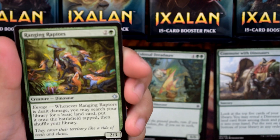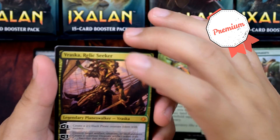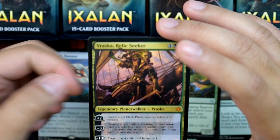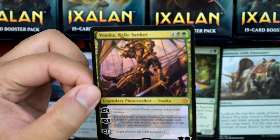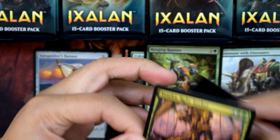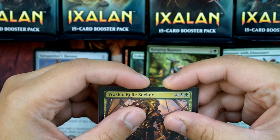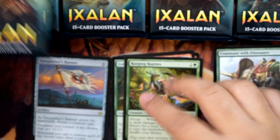We got Call to the Feast, a sorcery creating vampire tokens with lifelink. Our first hit rare: Vraska, Relic Seeker — our gorgon pirate — on the second pack! Let me check for any damage. None — she's not a dinosaur, but I would consider her to be one. Let's sleeve this up to protect our precious gorgon pirate leader. Since we already opened the Vraska pack, let's go to her pack art next.